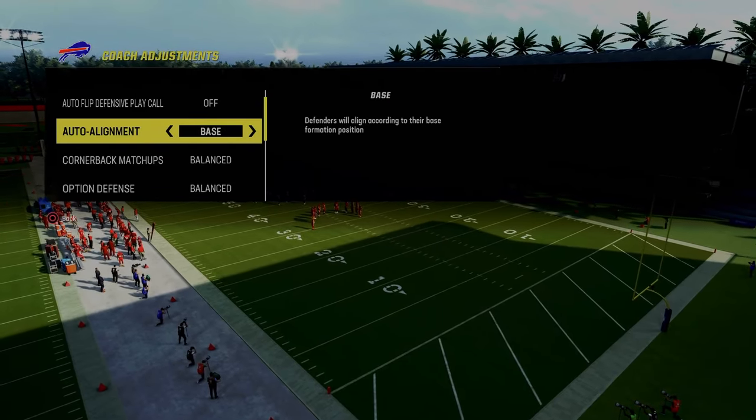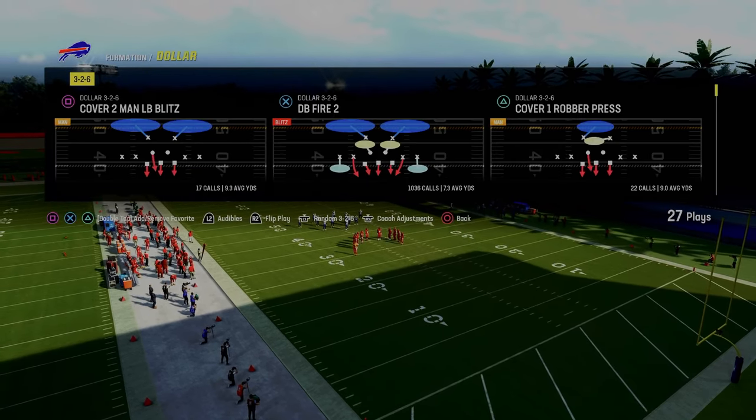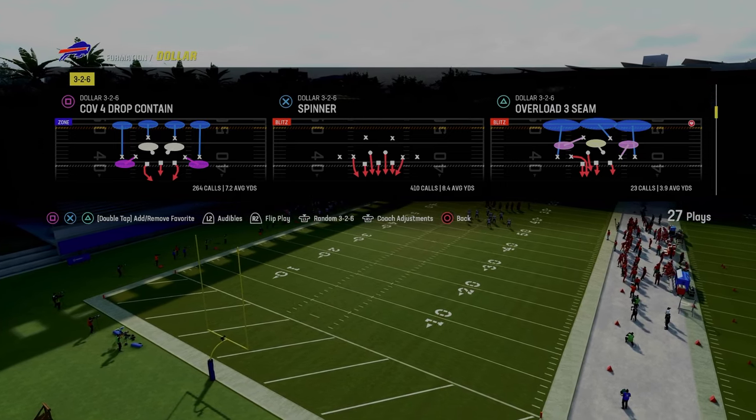Then we're going to come out in auto alignment base and make sure that our zone coverage is set to default. This is going to allow these outside quarter zones to play more underneath and stop things like corner routes.